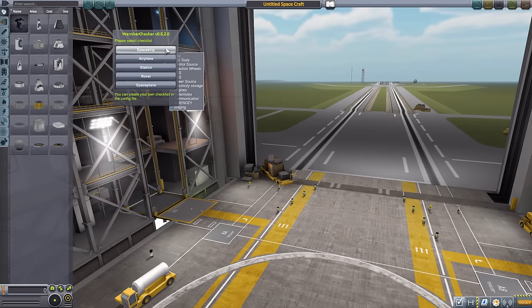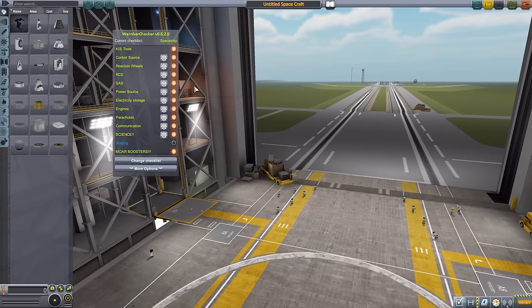For our purposes today, since we are in the VAB, we'll go with Spaceship as that is the best one for rockets. We are greeted with our beautiful checklist. The orange buttons — or lights rather — indicate that a part isn't present yet. The first column lists parts you should have on a basic spaceship: everything from a control source, which is your command pods, down to science. It also includes Kerbal Inventory System tools by default, assuming you always have that installed.